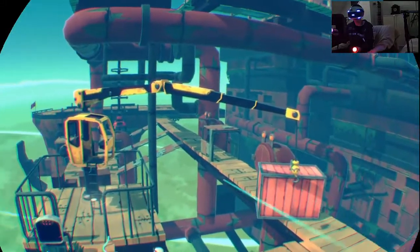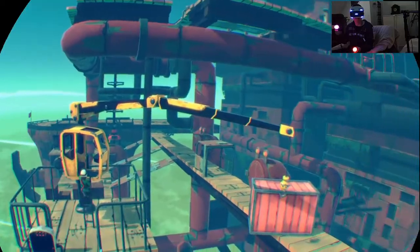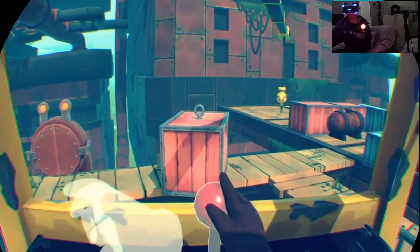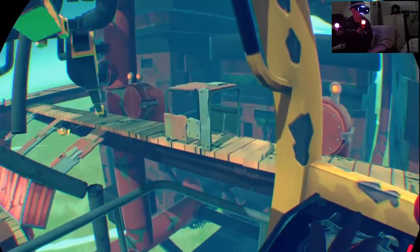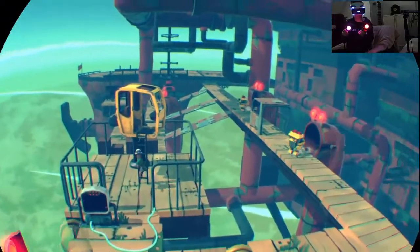Er soll jetzt aber den Container aus dem Weg räumen hier, oder besser gesagt, wir machen das jetzt gleich. Damit er da weiter laufen kann. Und da haben wir wieder unsere beiden Hände. Und müssen jetzt den Hebel nach hinten ziehen. Die Container ist weg. Und er kann dann gleich – Aufgabe beendet – er kann jetzt weiter laufen.